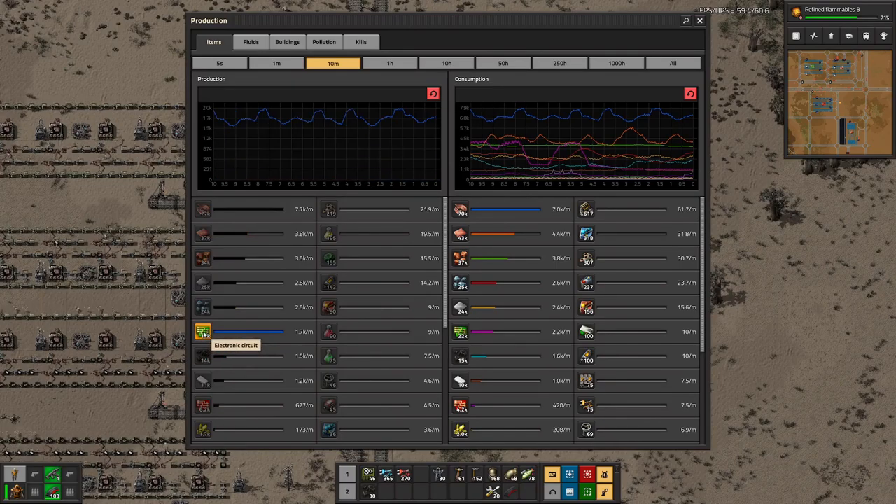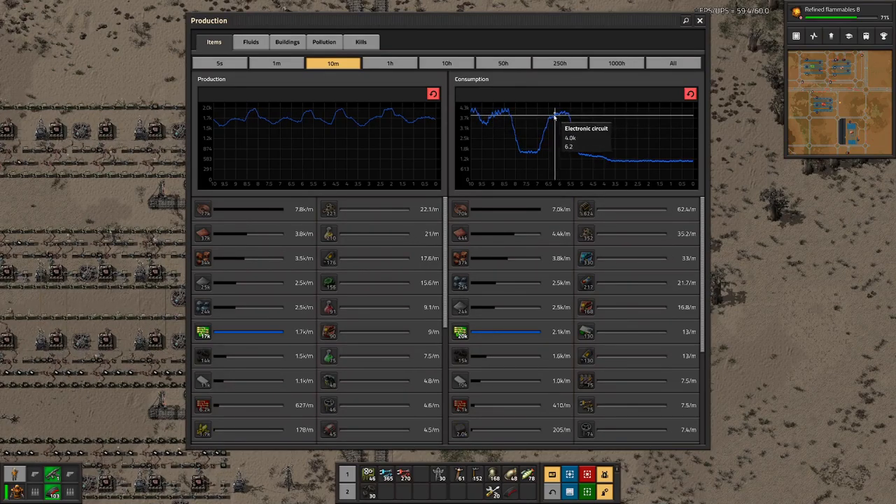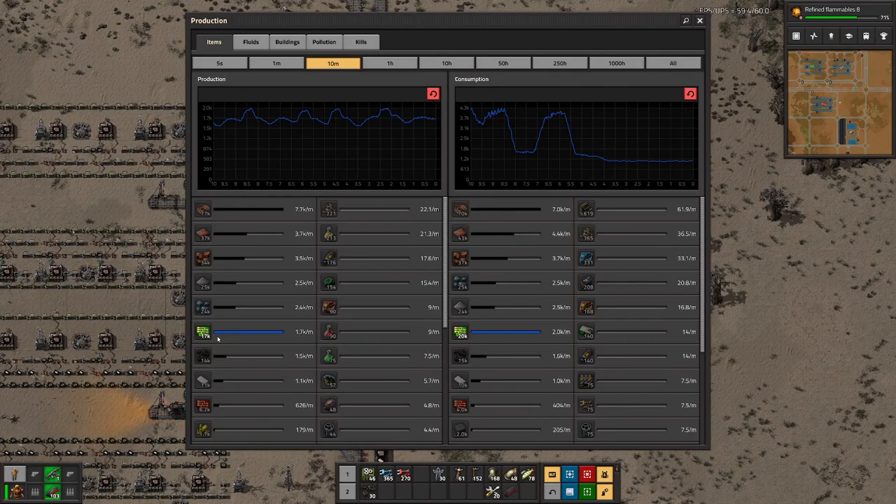Let's first have a look at green circuits. There we can see we are consuming more than we are producing. We probably still have a few green circuits spare so that this works, but in the long run that will not do. We can see we even had higher consumptions here, so we will probably have to look into producing more green circuits.